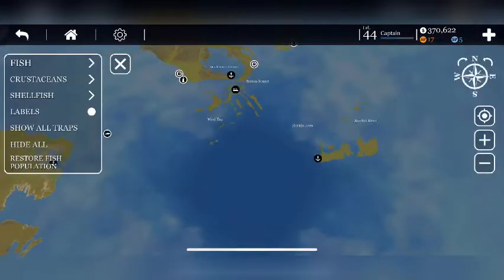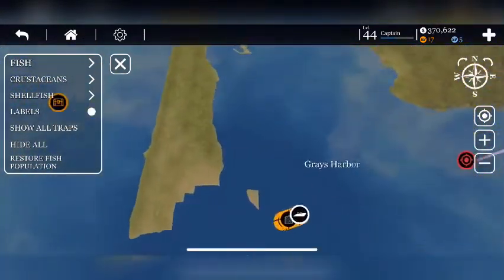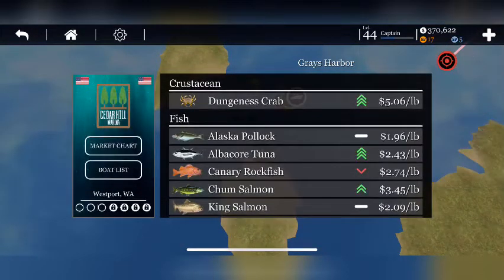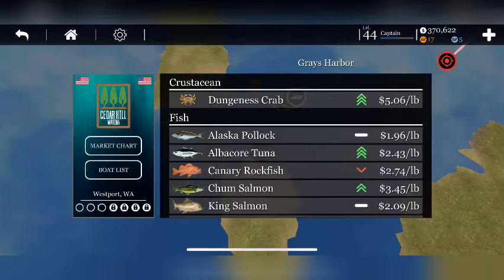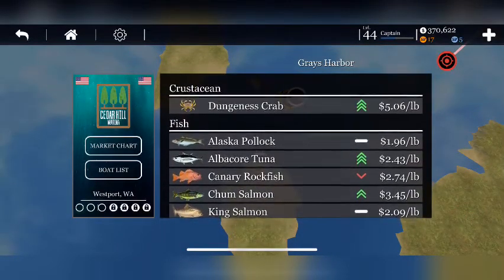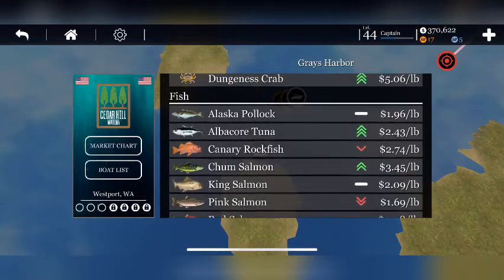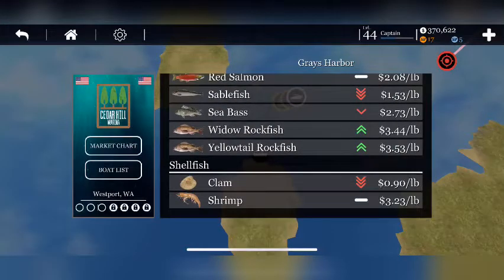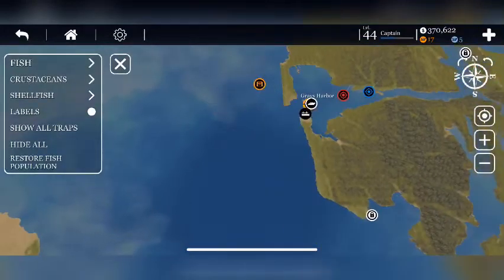The next one is my favorite — up here I do crabbing, that's all I do, at Cedar Hill. Dungeness crab is what I crab for up here and that's it. I keep one ship here and run it crabbing all day long. I check every three to four hours, fill up, and then at the end of the day I go and sell. Albacore tuna you can catch on a long line — those are good here. Yellowtail rockfish you can catch on a long line as well, and with nets too.